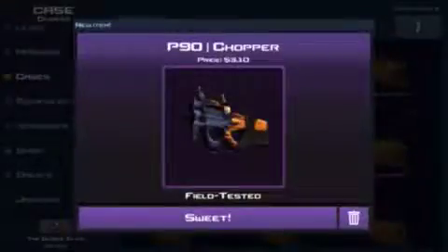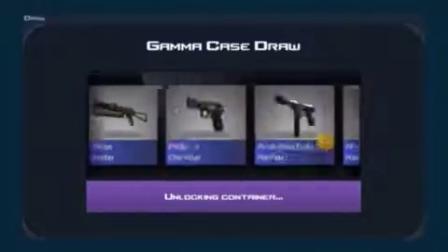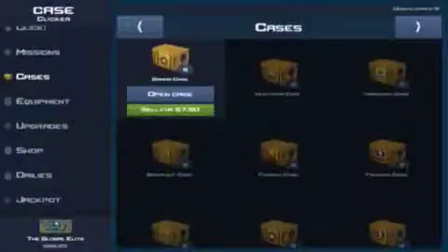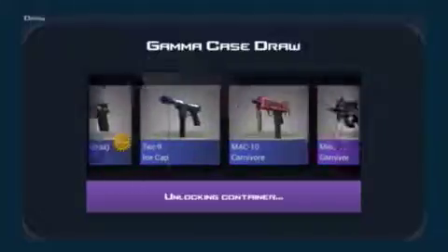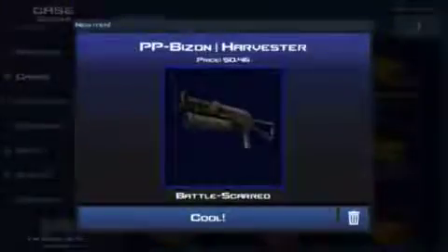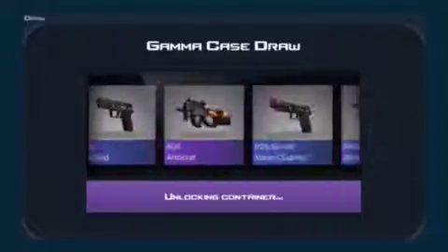Another P90 Chopper — 3 bucks. Alright, how many do we have left? We got eight left guys. I also have some other cases to open. Oh my god, I just saw that red go by.